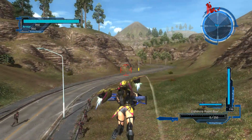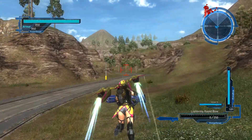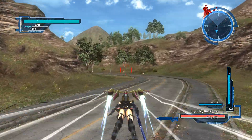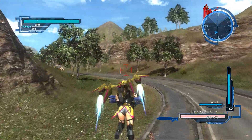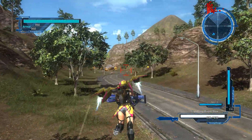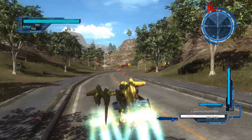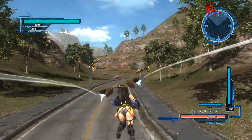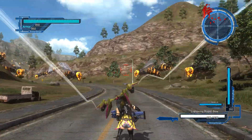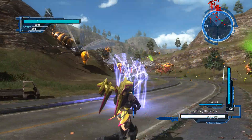Divide into three teams and advance. Team 1, roger. Team 2, roger. Team 3, roger. Investigate nearby areas. Annihilate the flying type once you spot them. This is Team 2, start investigating. Team 3 is now heading to the mountaintop and exploring the area.